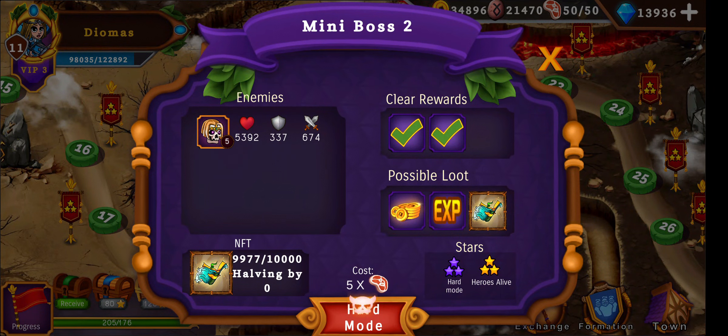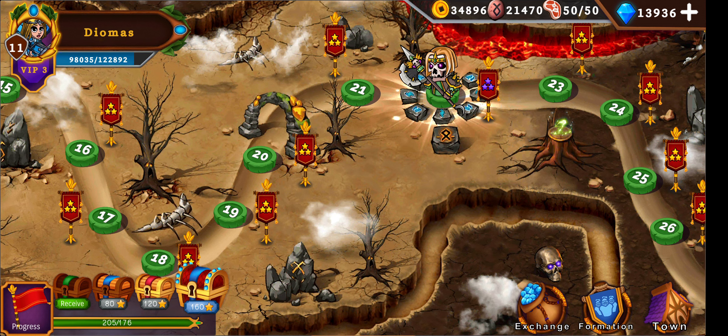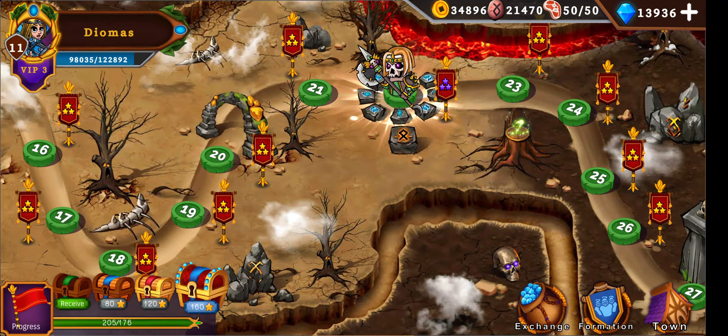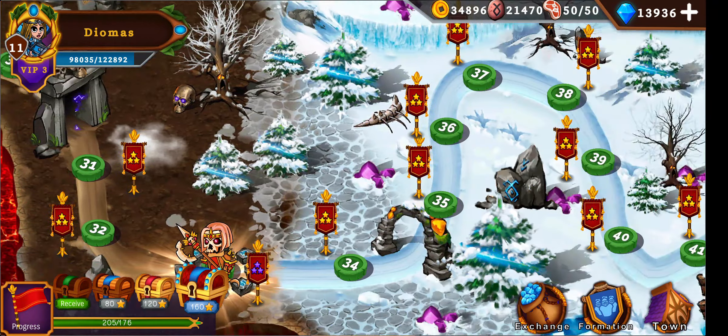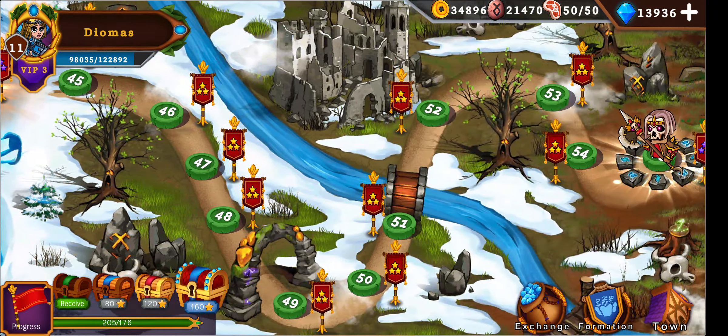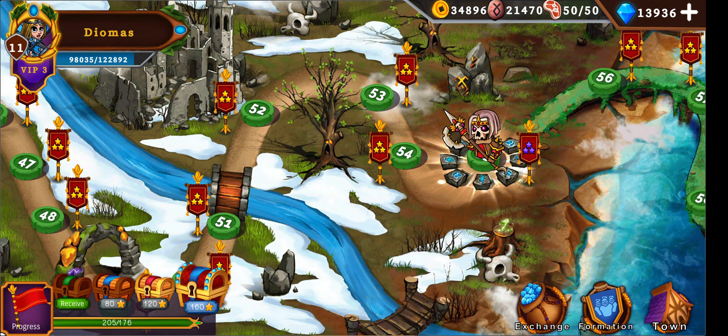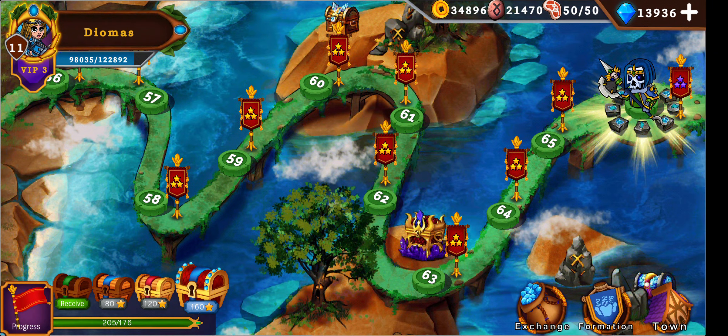Every time you reach the last level of a region — Forest region, Desert region, Magma region, Ice region, and Gammares region — you have the opportunity to farm an NFT with a mini boss.